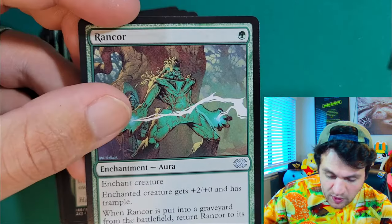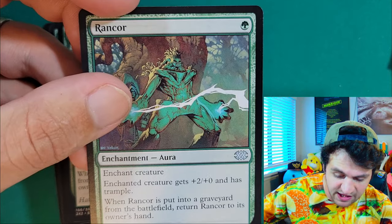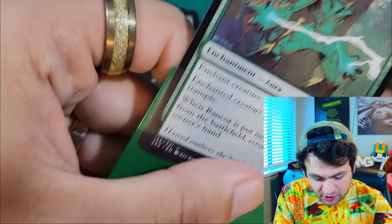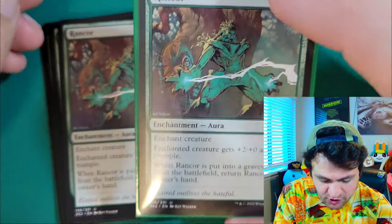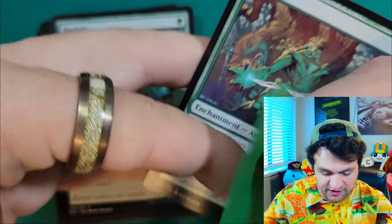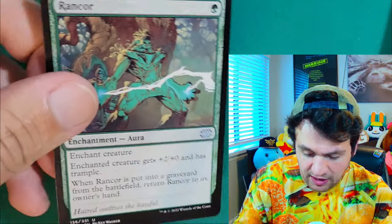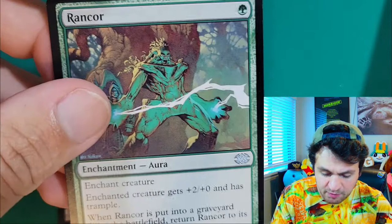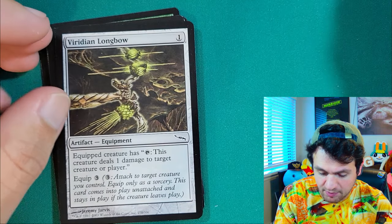Rancor — a staple in all Stompy decks across all formats. Enchant creature gets +2/+0 and has trample. When Rancor is put into a graveyard from the battlefield, return Rancor to its owner's hand. So unless you're able to exile enchantments, you will always have Rancor accessible to you. It gives your boys trample and it buffs them — it doesn't buff their defense, unfortunately. Rancor would be way too strong if it did. It's a card that never goes away, so we are playing four of them.